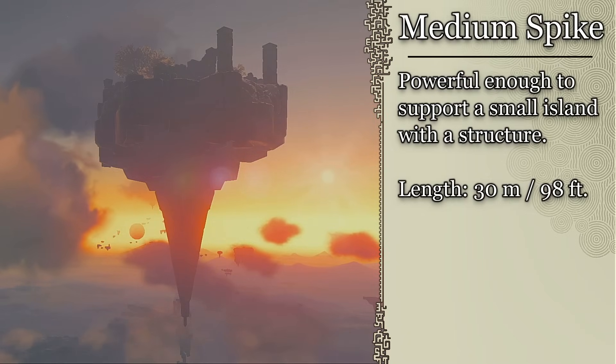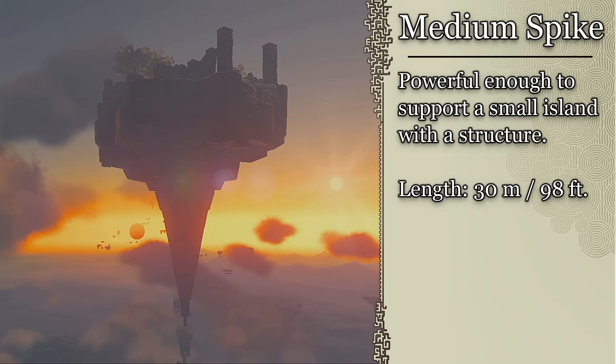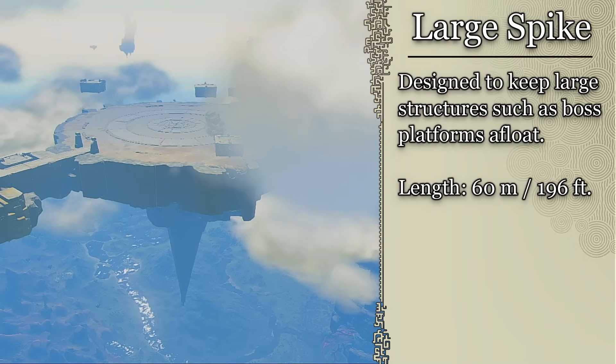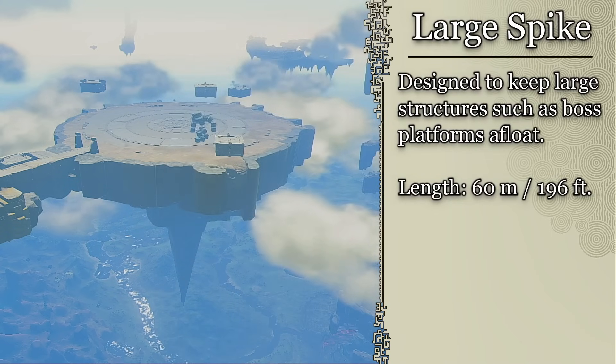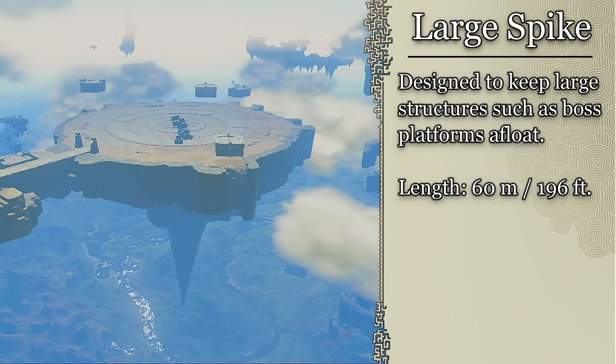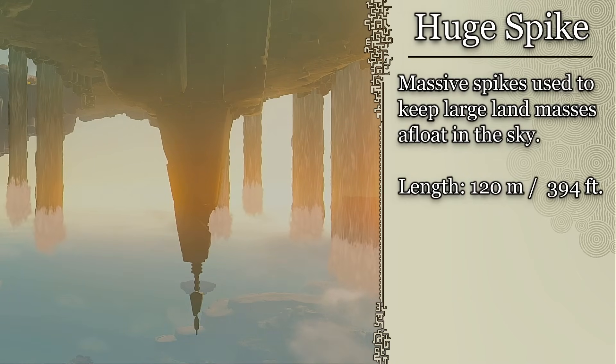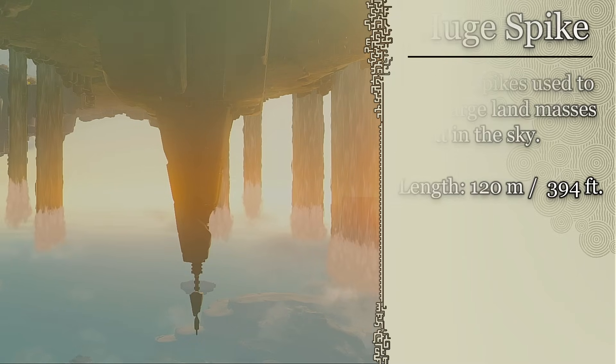Then there are some medium sized ones that we find on small islands. These islands often contain a single house or some other small structure — they are 30 meters tall or 98 feet. The large ones that we see in places like the bottom of the boss platforms are an impressive 60 meters or 196 feet tall. And finally, the huge ones used to keep large islands in the sky — like we see under the Great Sky Island — are a whopping 120 meters or 394 feet tall.